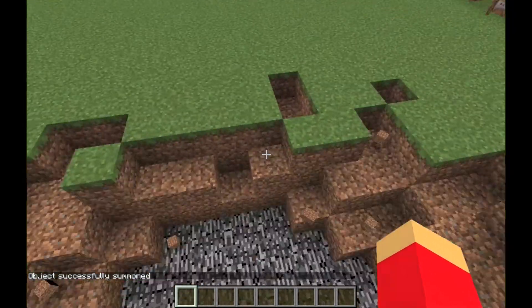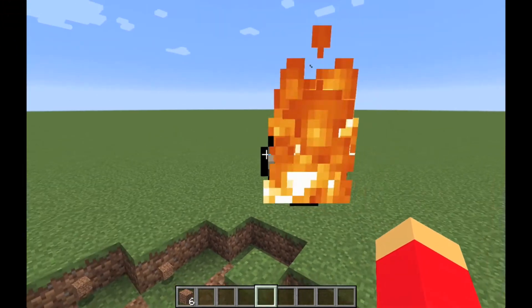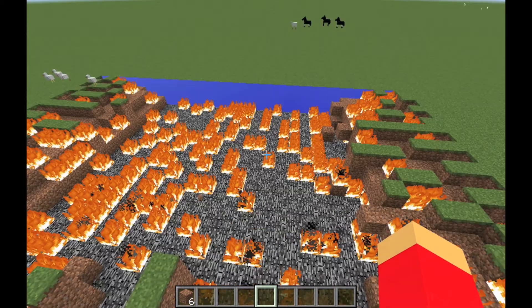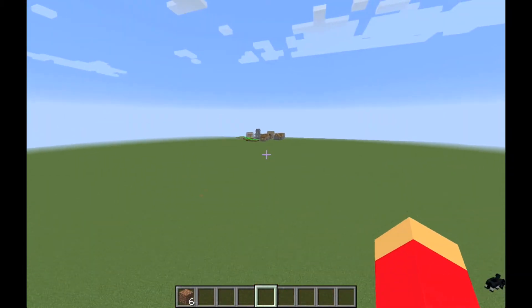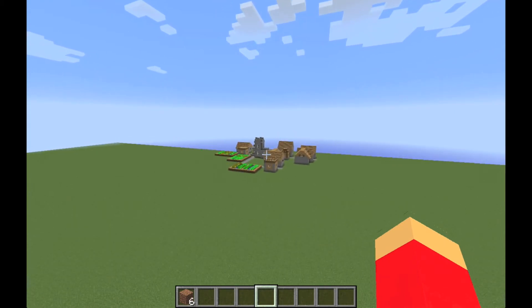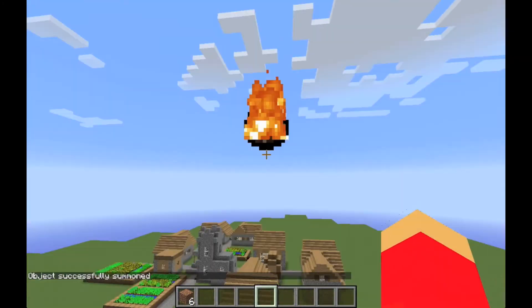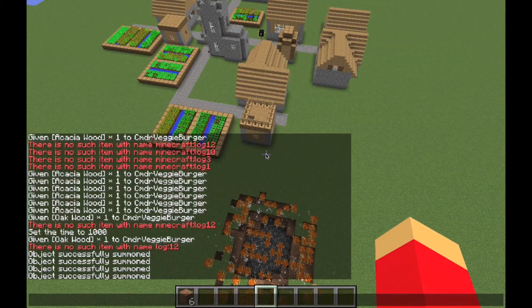Number five is a very powerful piece of material. This command summons a fire charge — the thing ghasts spit out. You can also get them in creative but it's not quite the same. This command summons one that isn't moving, and you can change its power here. If I set it to five it's not as big.